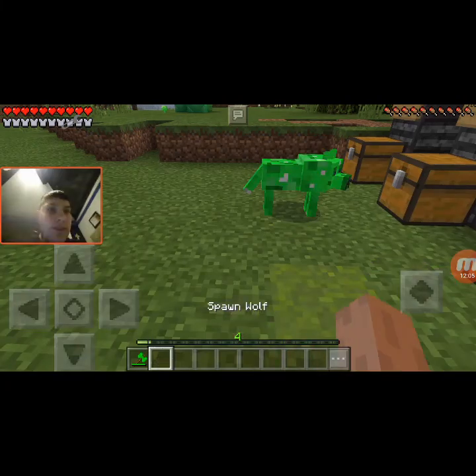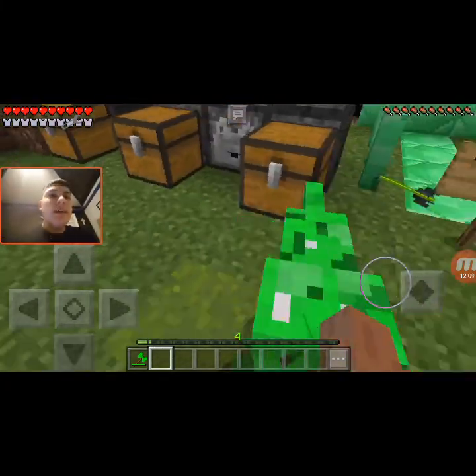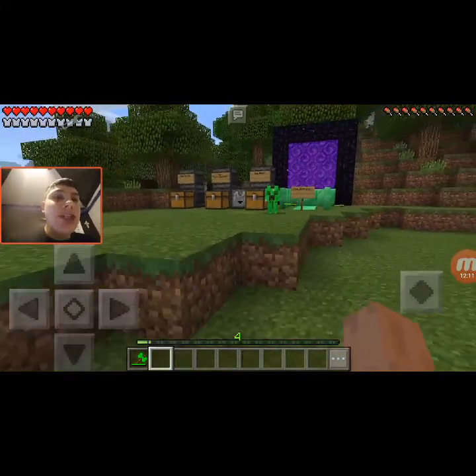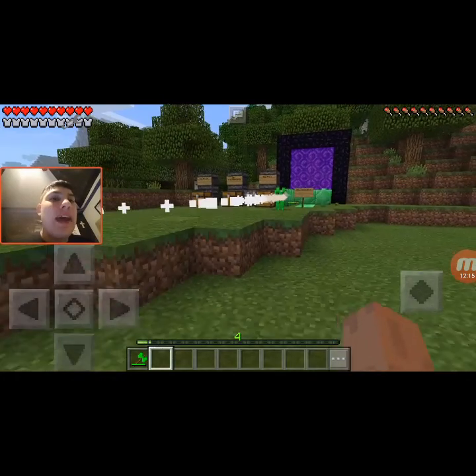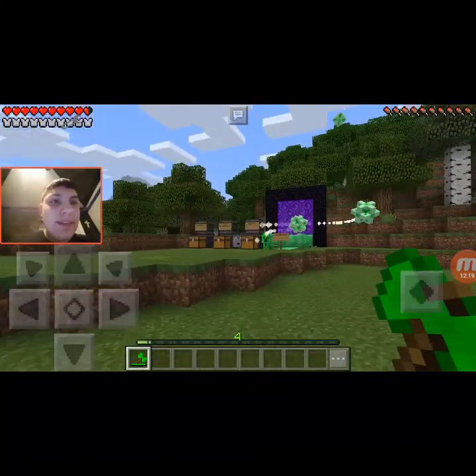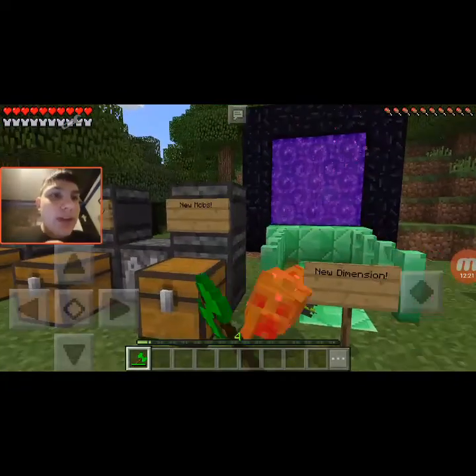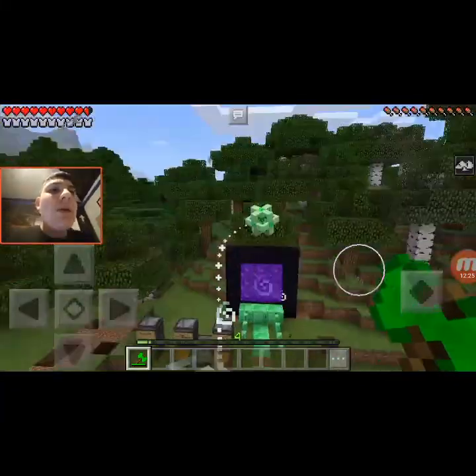Yeah, this is the Emerald Cow — he looks cool. He shoots Emerald Arrows at you, and he's a pretty good shot too. These guys spawn very frequently so watch out. Now we have the Emerald Wolf — he looks like a Creeper. His attack: he literally shoots Emerald Shulker Bullets at you. Very cool stuff — I gotta kill it because I heard on the forums when these hit the ground they explode.